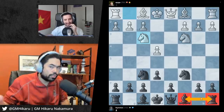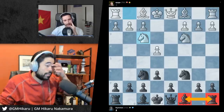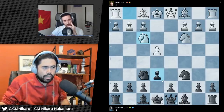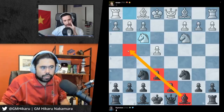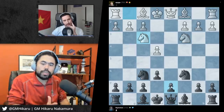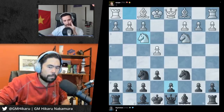The general order I would say for developing your pieces, especially if you have a bishop with pawns where your bishop can't come out early, is you want to develop the other bishop and then get your king out of center. So is there a move you can play with your bishop here to attack something?